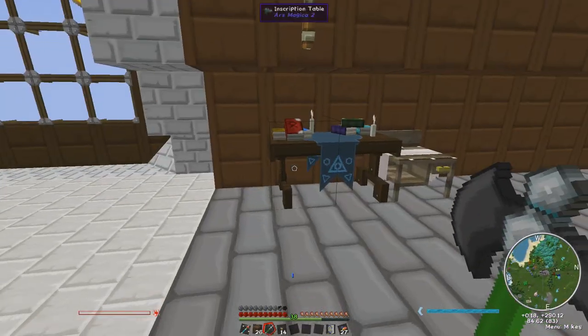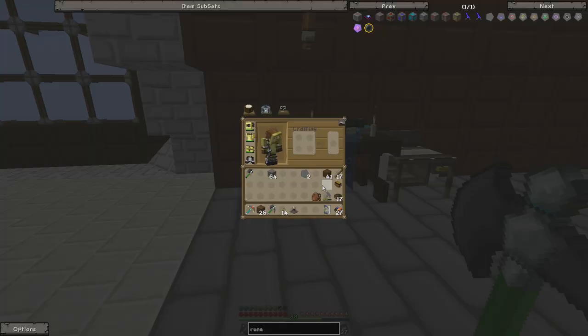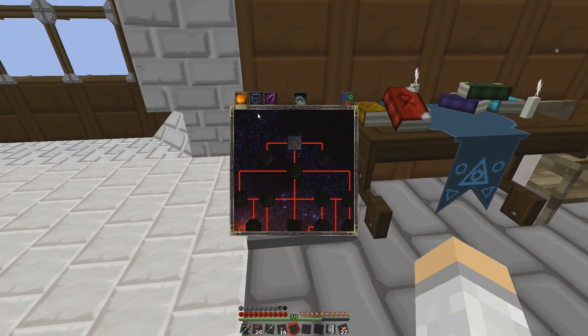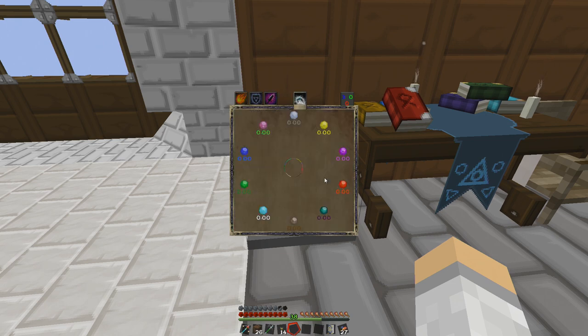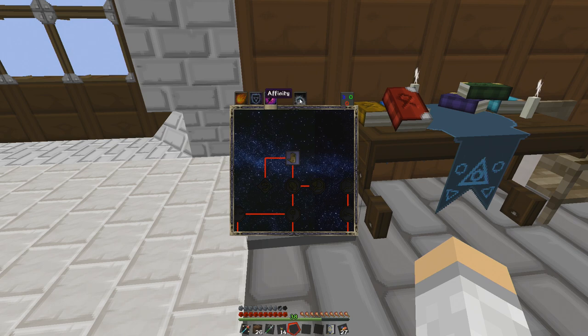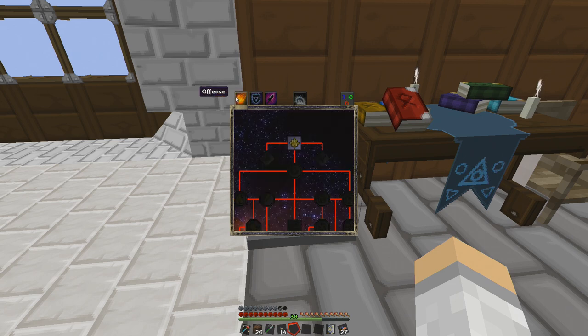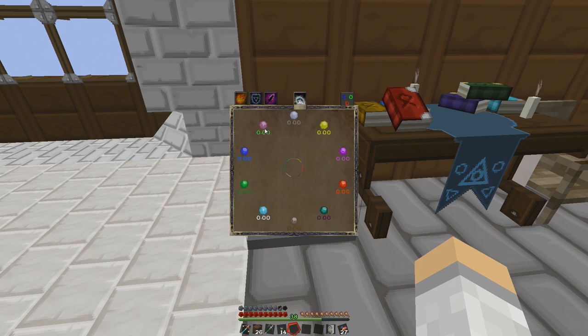There's one item I'm missing - I've not placed the oculus. I'm going to go to the offensive spell. If you don't know about the oculus, it's just where you spend your skill points. I have three blue skill points, which is low end. I'll get more into that later.